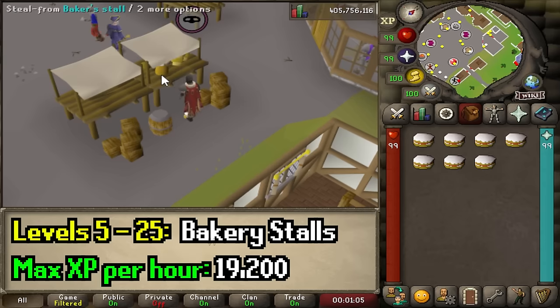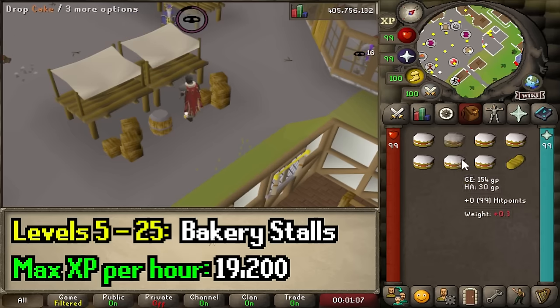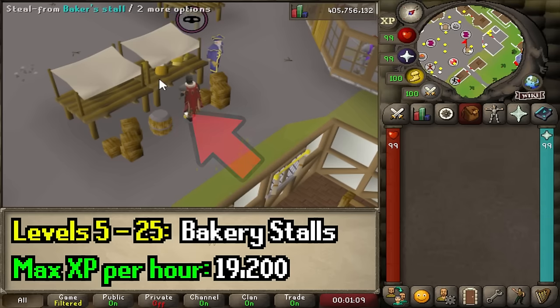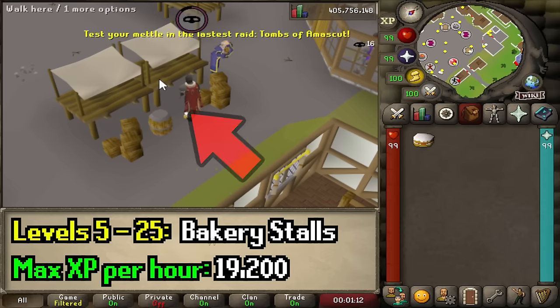At level 5, you should switch to bakery stalls, either in East Ardougne or outside Camelot Castle. I'd recommend East Ardougne — if you stand in the right spot, none of the guards will see you stealing.